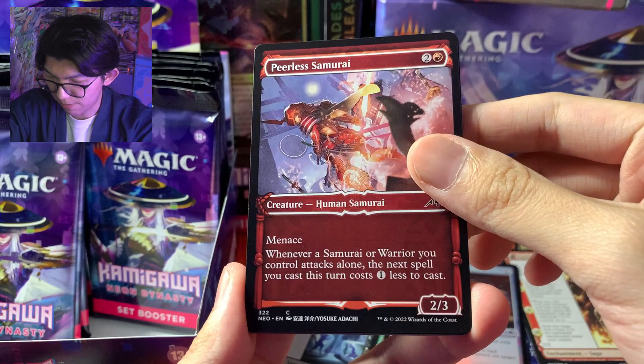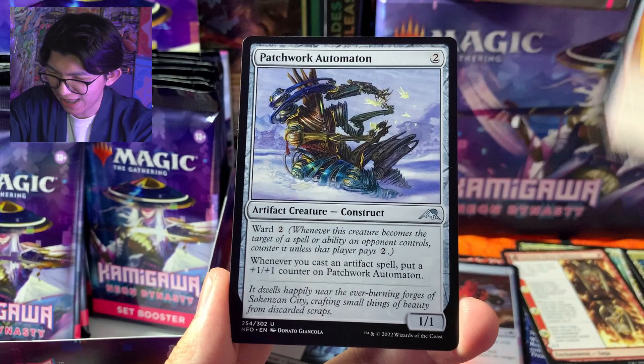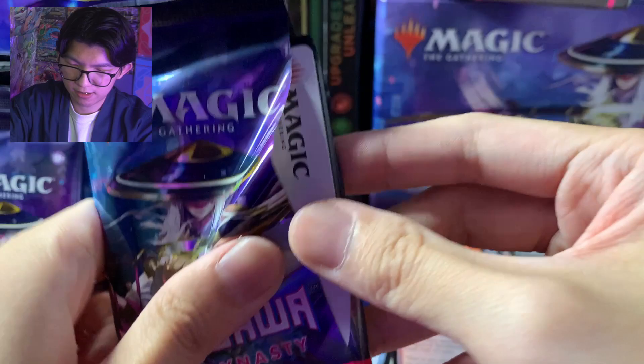Terus kita ada Peerless Samurai, Uncharted Heaven. Glowing Torment — 'You are already dead' — haha, namanya 'you are already dead' dong, kok kocak sih? Mentang-mentang ada Haratetsuo gambar di set ini mereka boleh pakai namanya kayak gitu ya. Boon of Busseiju, Befriending the Moth, The Reality Chip — masih rare ya, legendary artifact creature. Dan Scrapyard Steel Breaker.